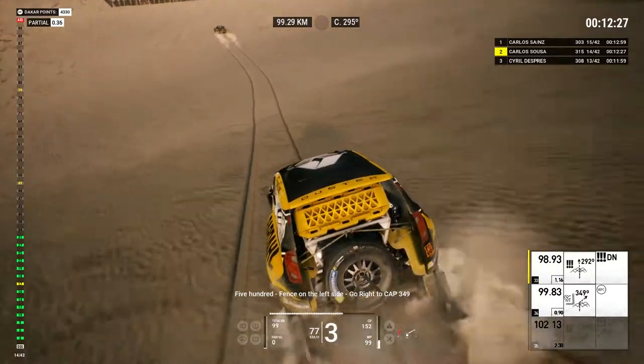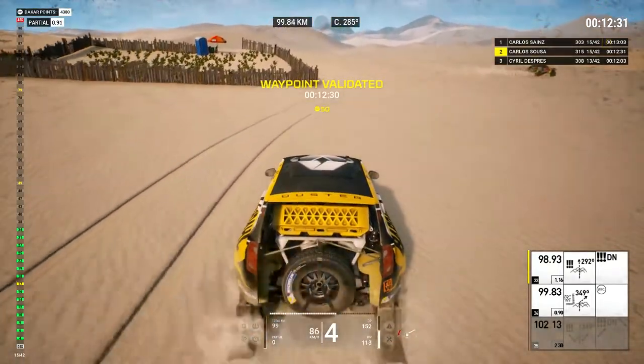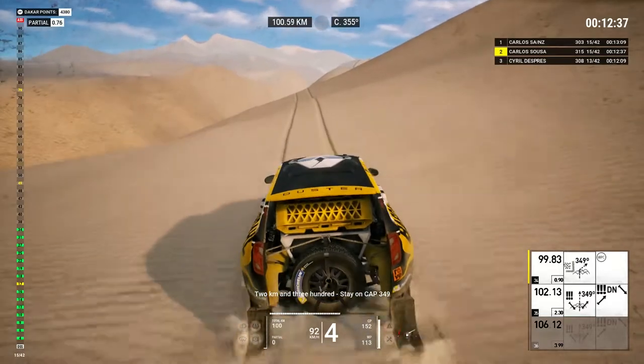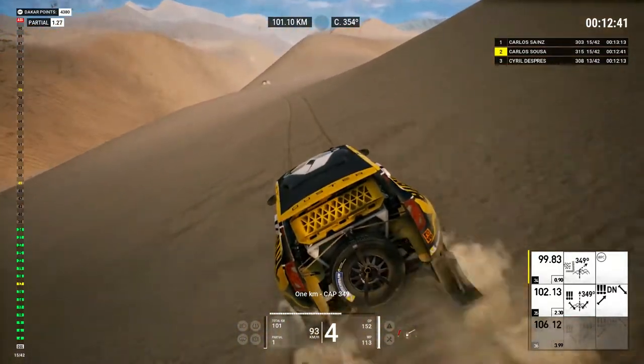Five hundred, fence on the left side, go right to cap 349. Now, turn right to cap 349. Two Ks and 300, stay on cap 349. One K, cap 349.